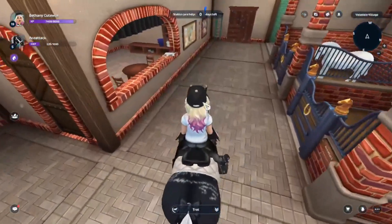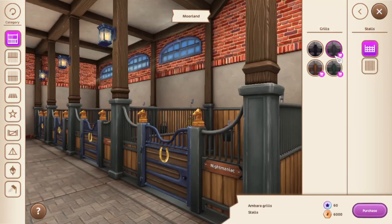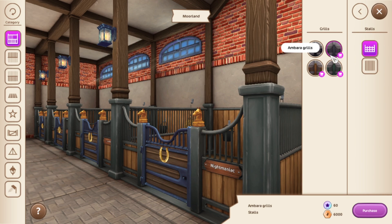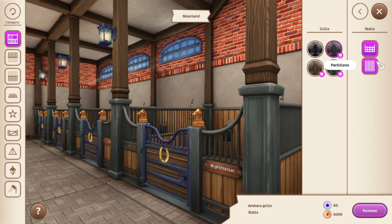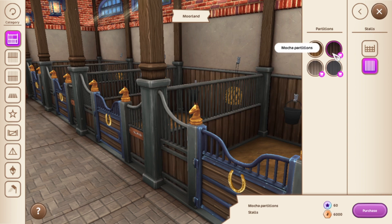Look in the theme section — for example, stools. Look how many are star coins: 120 for the fern ones, 60 for the Abira ones, same for the Hazel ones. They still cost star coins, and look at the shillings price — 6,000. I personally think they should have made that at least a bit lower, maybe 3,000, so new players can save up more. 6,000 is a bit much. Look how many star coins options there are.